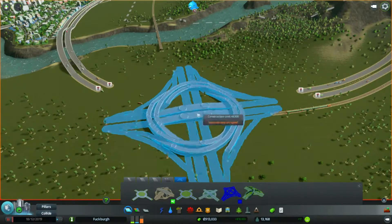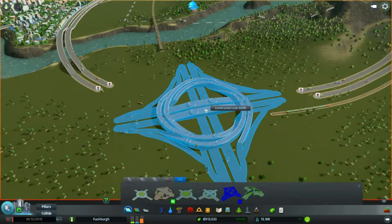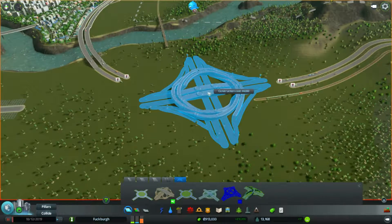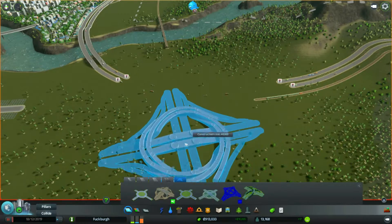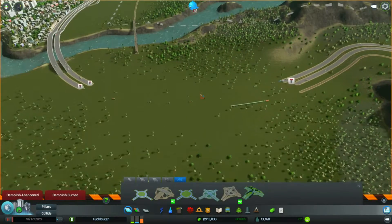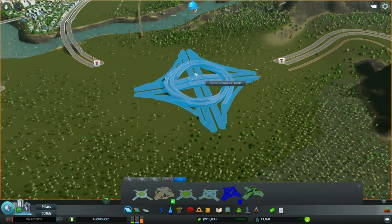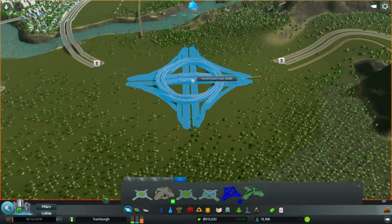Right about here-ish? I want one exit — the top one — to be designated just for the cargo thing, but I need to get rid of that stupid train line that I left there. Now let's just try to put that in somewhere, a little lower maybe, like right about here.